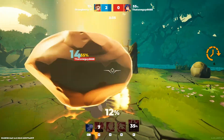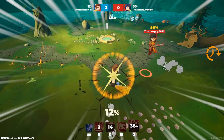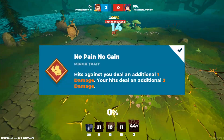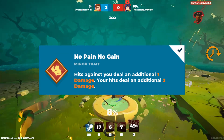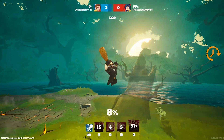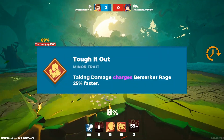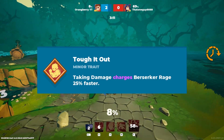For the last minor trait I actually have two options — you can choose whichever one fits your build, I switch them around all the time. The first is No Pain No Gain: hits against you deal an additional one damage, while hits against your enemies deal two damage — I really love this, it kind of balances itself out. The second option is Tough It Out: taking damage charges your berserker's rage 25% faster. It's totally up to your playstyle.